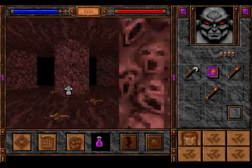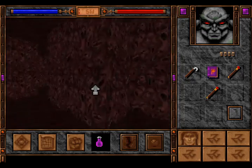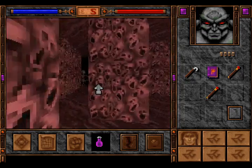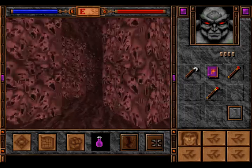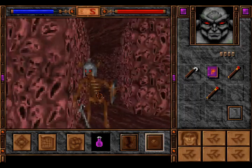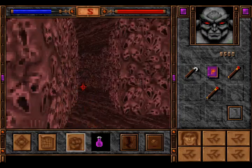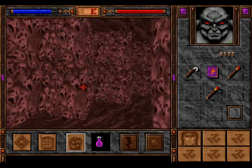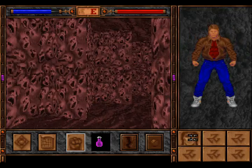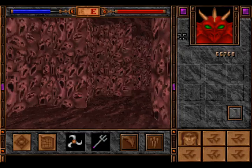Oh, that looks like a dead end. I want to show you that ability here. See? It paralyzes a monster. But it's actually a waste to use that on a skeleton. We should save it for more powerful enemies.